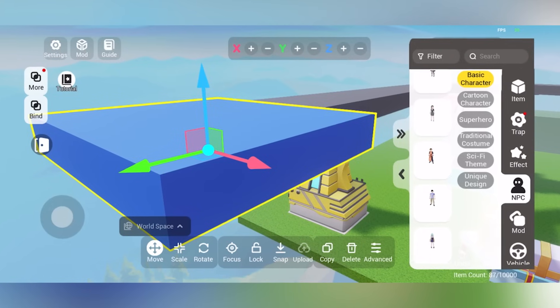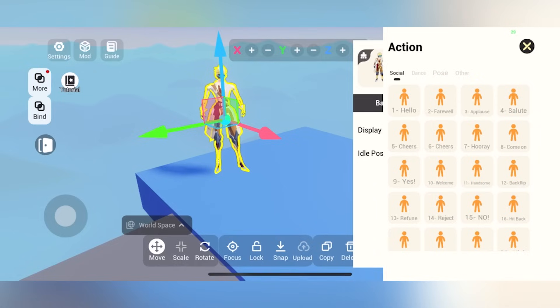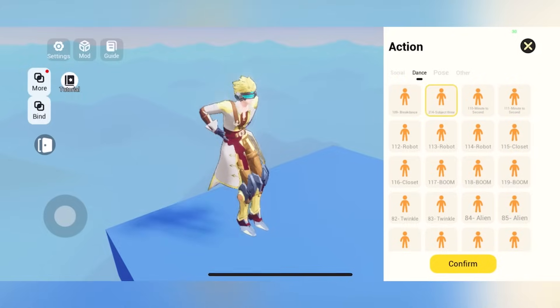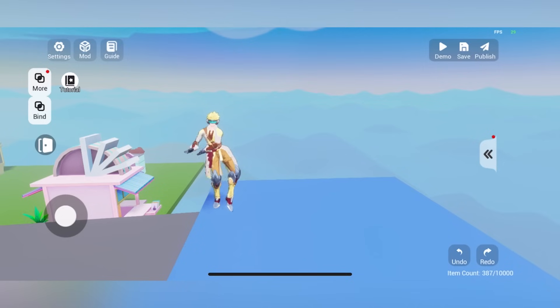I went with a basic character on a sci-fi theme — I love sci-fi. I placed a sci-fi character and decided to just have him dancing there. Oh wait — hey, don't hurt him! Now he's just going to be sitting there dancing.